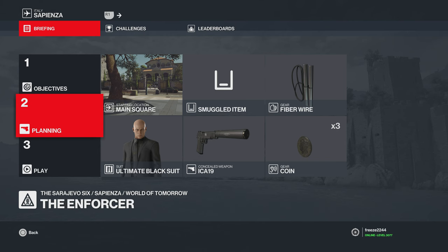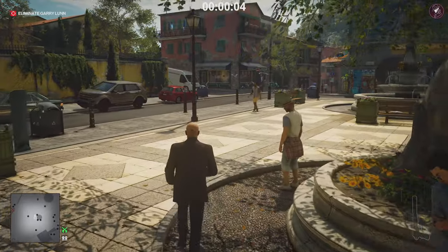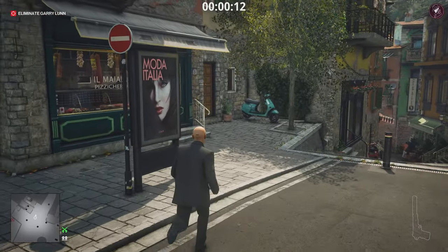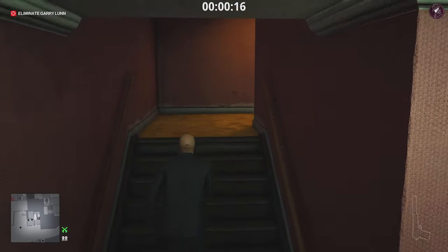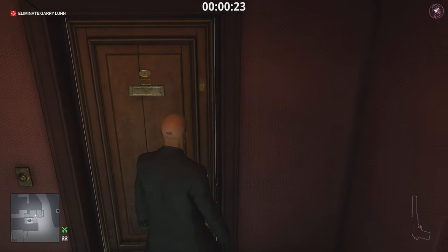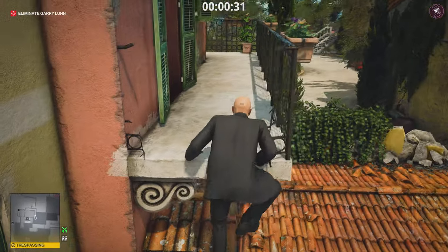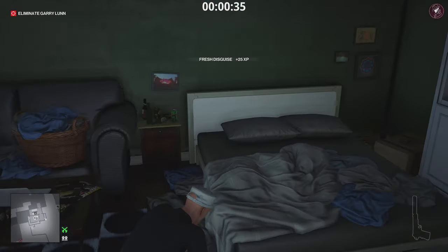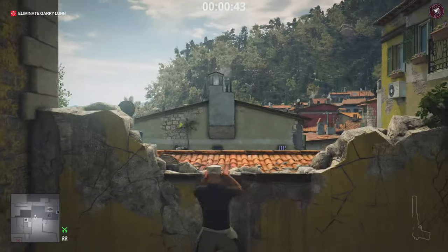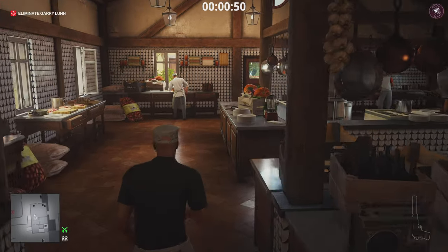Next stop is Sapienza for the Enforcer, our second target. Using the default loadout for the first method. From the main square, head to this building to get a disguise — I go for the kitchen staff disguise. Go through 47's apartment, around the back, climb onto the balcony into the room — Rocco's bedroom — and put on his kitchen staff disguise. Drop down, pass through the kitchen. This is a pretty good disguise for this map, especially around the mansion area.